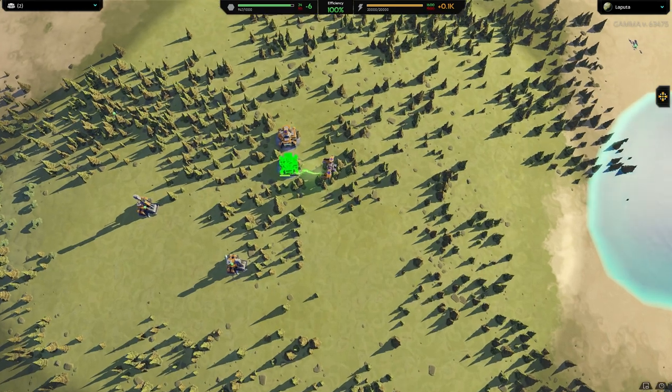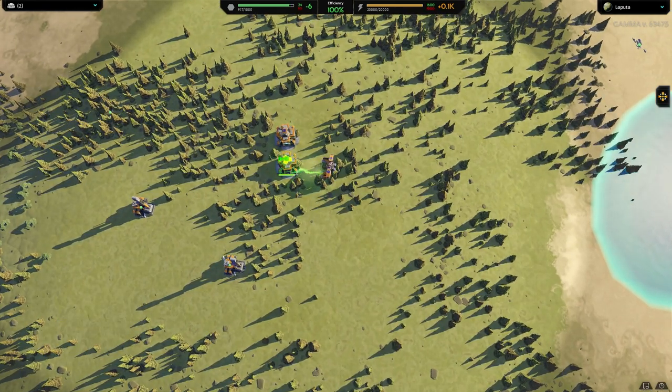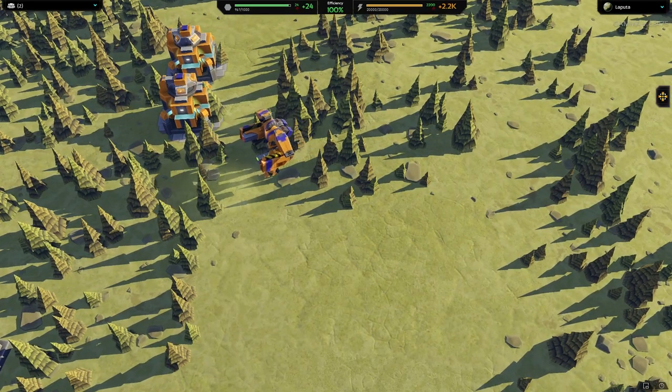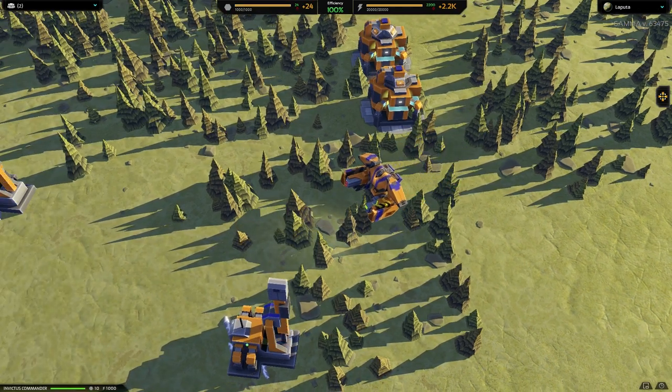At the top of the screen, the green bar is metal and the orange bar is the power. The graphics are cartoony stylized instead of going for a more realistic look.